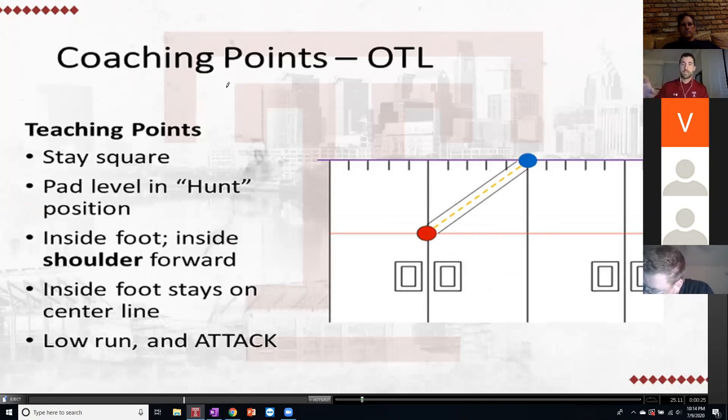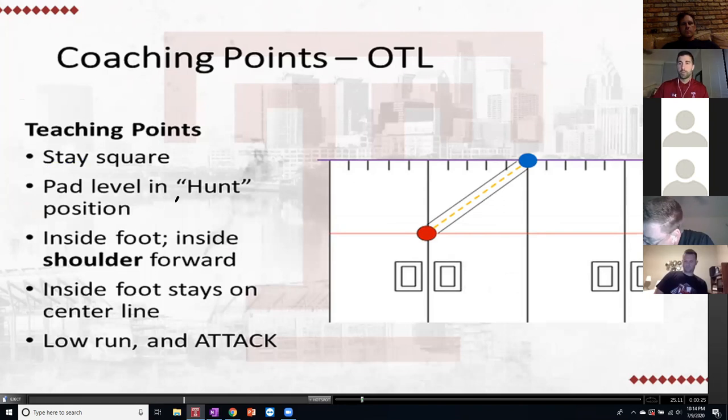Coaching points — I'll buzz through these. I can email the slides if you want. First, stay square — that's a big one. Good posture in a hunt position: chest down over the toes. Our inside foot and inside shoulder are the key focus points in this drill. That inside foot stays right on the center line as the defender approaches, so his outside foot tracks right there. Really focused on that inside foot being right on the center line.